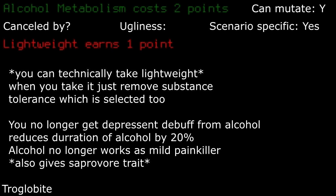I'd pass addiction resistant up unless you had alcohol metabolism or an ethanol burner. Alcohol metabolism: as this mutation gives you the saprovore mutation for free, it can be a good pick for late game, as you can consume spoiled foods without getting food poisoning, but it really depends on if you plan to play your character for that long. If you end up discarding spoiled or rotten food due to bad mood anyways, then I'd pass this up.